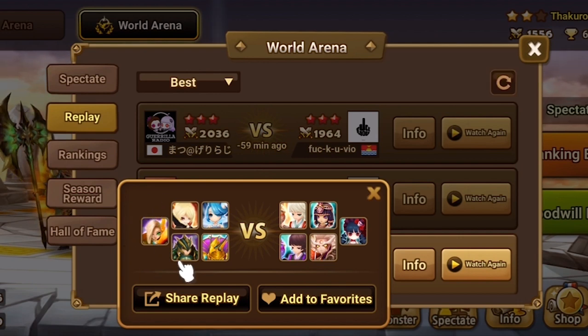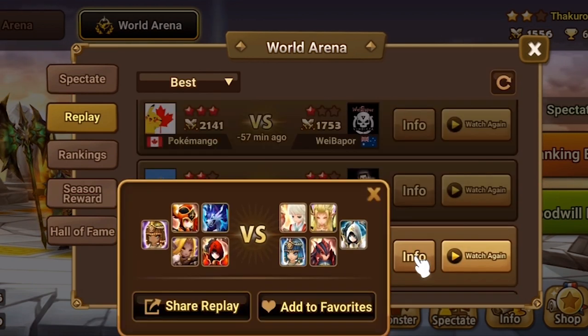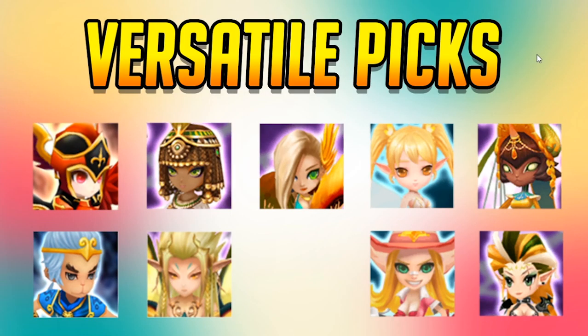Just look at the meta — you'll find that there's a lot of Ciara first pick, Vanessa first pick, and Hathor first pick. So whether you are a first turn or second turn player, it is always recommended to go with a versatile pick for your first pick.